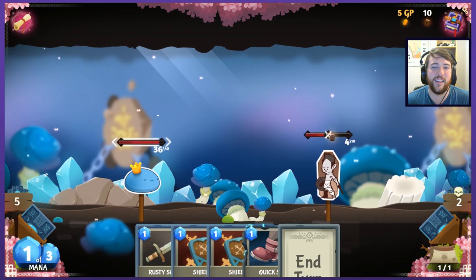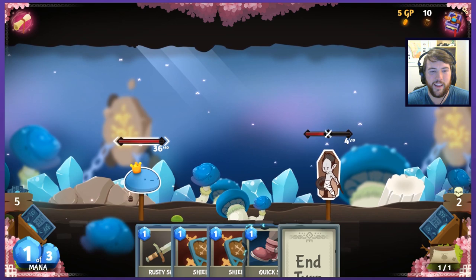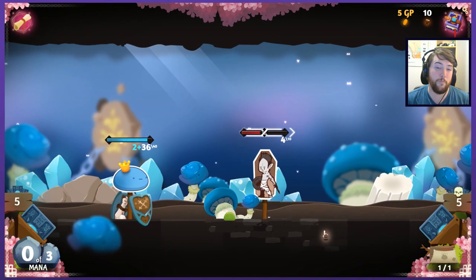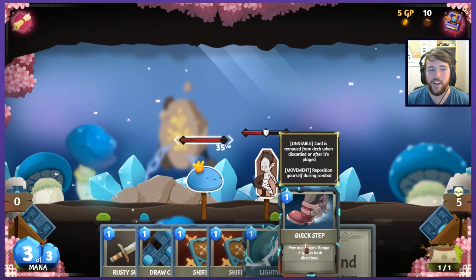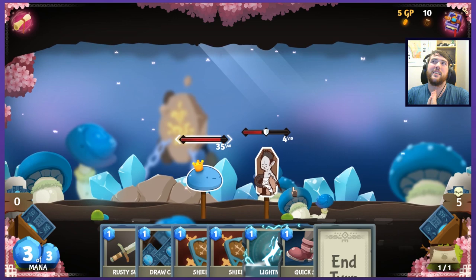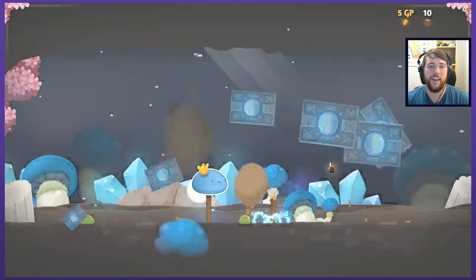You can still see enemy intents but it's a little less clear. It doesn't tell you the precise damage like Slay the Spire does, but we do know he's in offensive mode. He only has one MP so he can probably only play like one attack, so I'll throw up a shield. Every single turn you'll draw a Quick Step card — it's not a part of your deck, you just always get it. It lets you move around in the playing field, which we'll hopefully see examples of why that's useful.